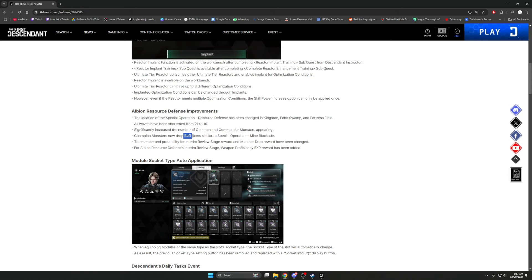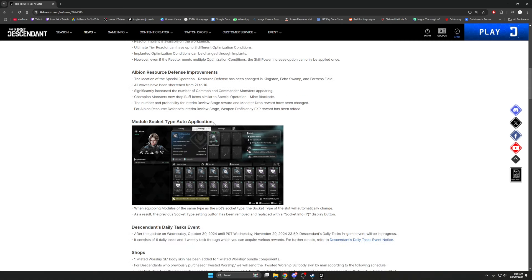Champion monsters now drop buff items similar to spec ops — things like unlimited mana, unlimited ammo, or no cooldowns — making it a little quicker and more fun. The number and probability for interim review stage rewards and monster drop rewards have been changed. Weapon proficiency XP reward has been added to the interim review stage, so you get a big chunk of weapon XP at the mid-stage. I'll definitely hop into that later on stream.